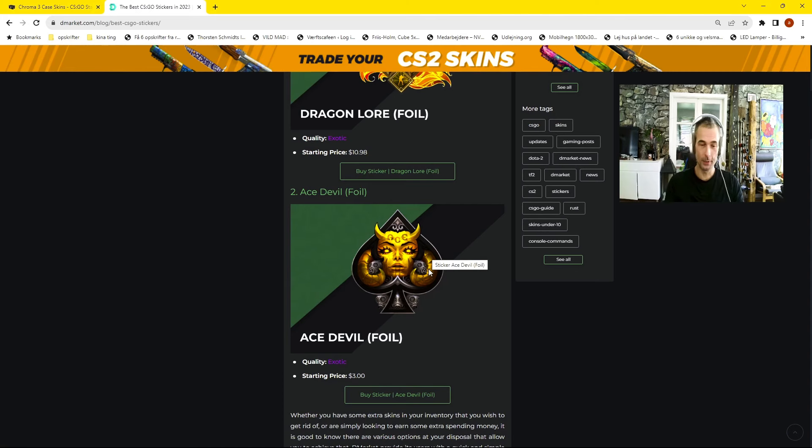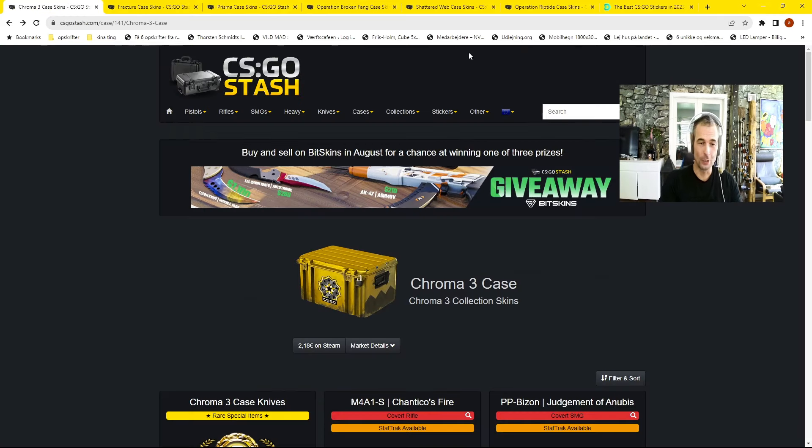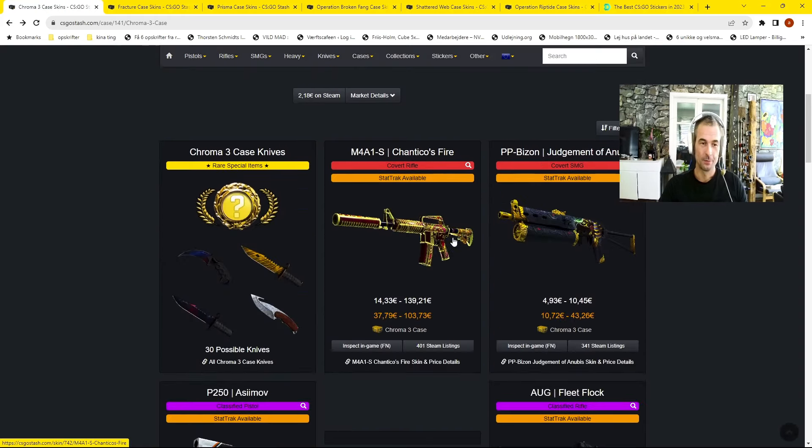Let's look at some of the cases I've been buying for CS2 that I think are safe investments. First, the Chroma cases. The Chroma cases have Dopplers and some shiny skins. Shiny skins for CS2 are a good investment — in the new lighting these skins will explode. In the Chroma 3 case we got the Chanticoast Fire, a really nice gun at 239 euros.